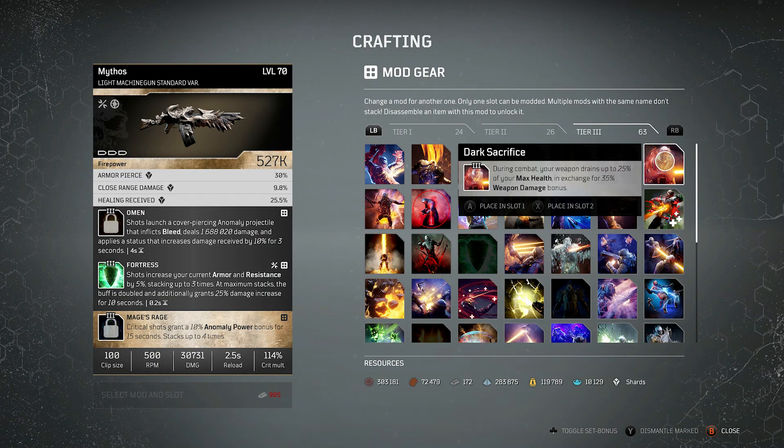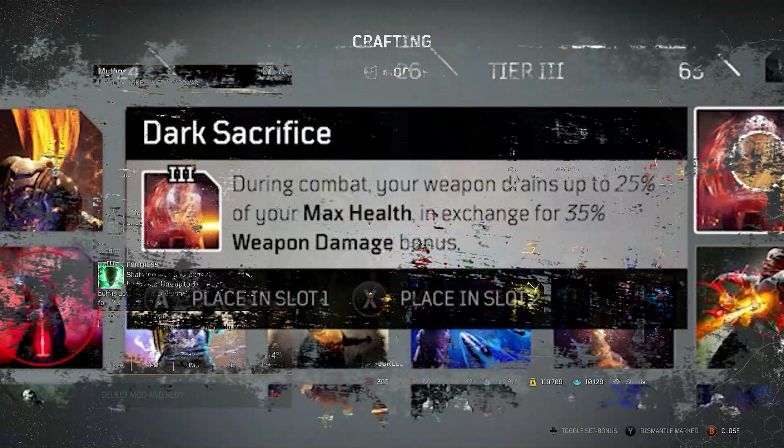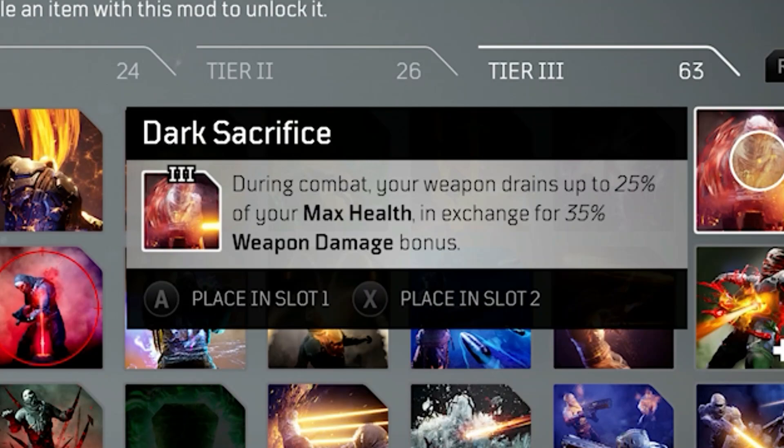Hand in hand with that, and now an absolute beast you'll probably have to fit into some variation of your build, is Dark Sacrifice. During combat, your weapon drains up to 25% of your max health in exchange for a 35% weapon damage bonus. It's been changed drastically — before it was 50% health drain, which made you fall over often. Making it just 25% health drain and giving 35% damage makes this much more viable and a perfect choice on any high-powered firepower build.